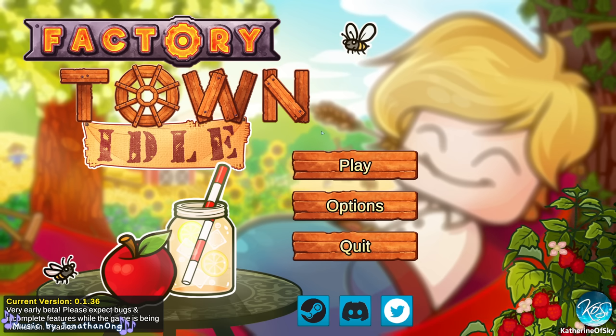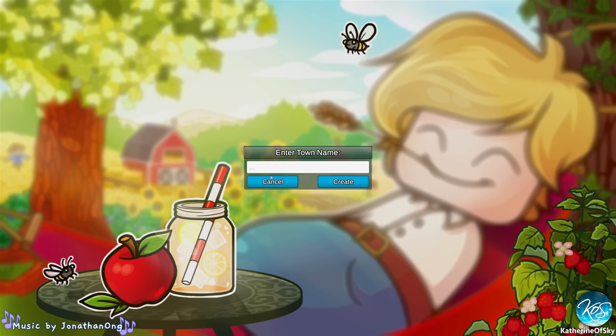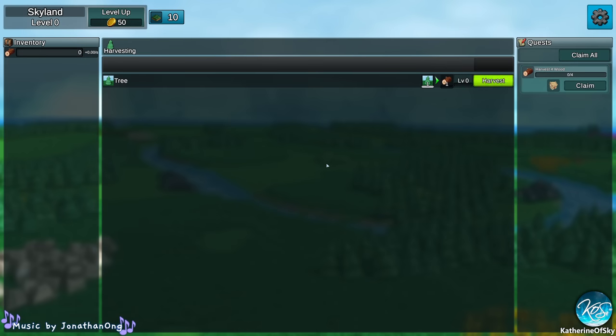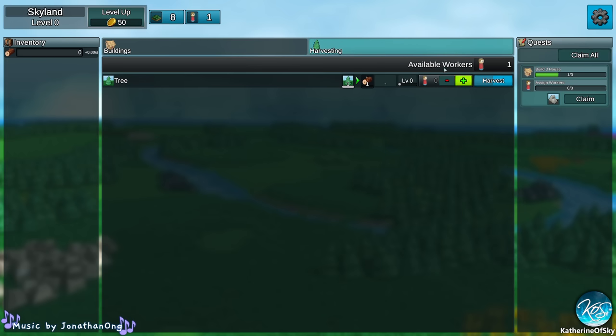You can test it out and see if you like it. The retail price is likely to be something around $5 when it releases. I believe there are no microtransactions — normally that's the case when you pay for a game. This is an interesting idle game and we're going to try a brand new town here. We'll call it Skyland. Only the very first couple of things are clicks, then you claim and get a house. We can build a house.